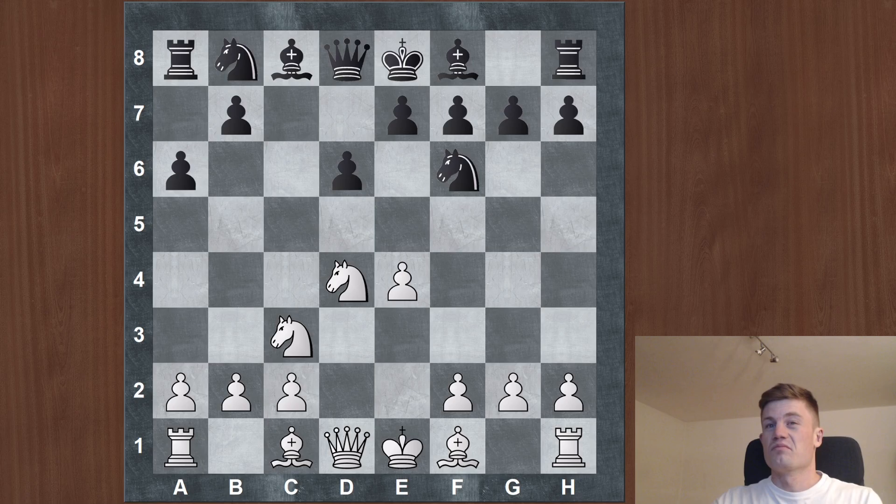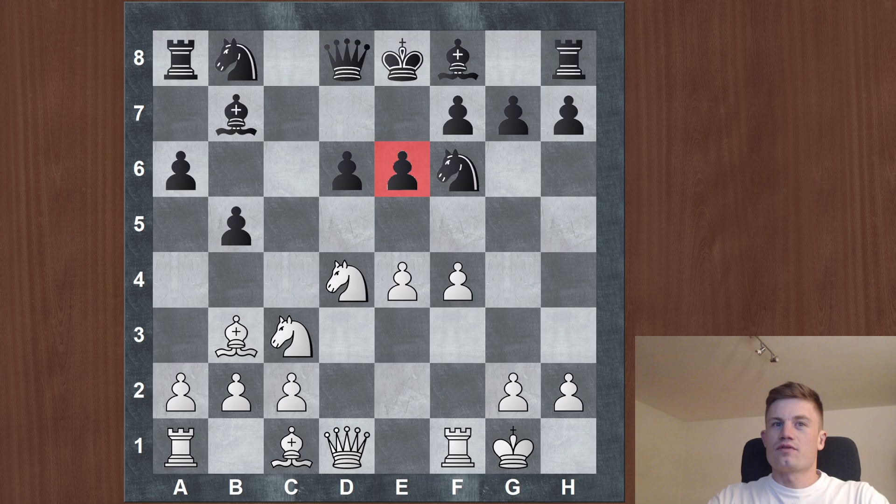Fischer used to play bishop c4 all the time in this period, and nowadays this line is not as popular, but back then when there were no strong computers, this plan which he employed quite often was quite powerful. The idea is he wants to target the e6 pawn with the bishop, with the knight, and sometimes with the pawn, and sometimes also sacrifice. This can be quite sharp and quite dangerous.